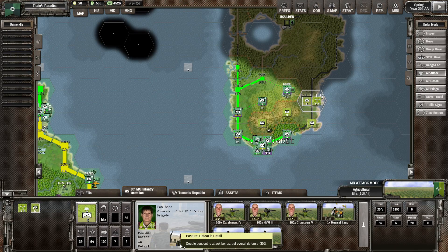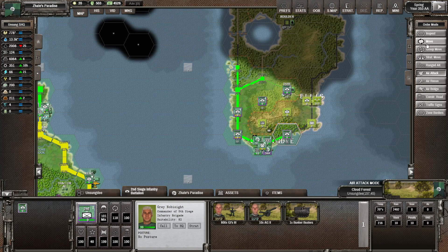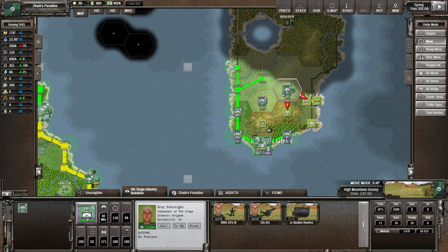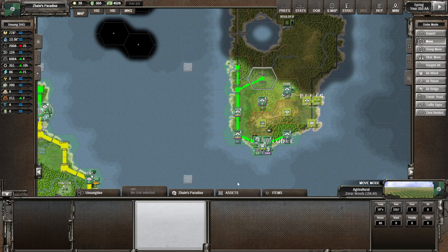Defeat in detail - overall defense. They have less defense but their offense values are doubled. Well regardless it's not great for us. Although a lot of these units do not have any sort of posture, interestingly enough.